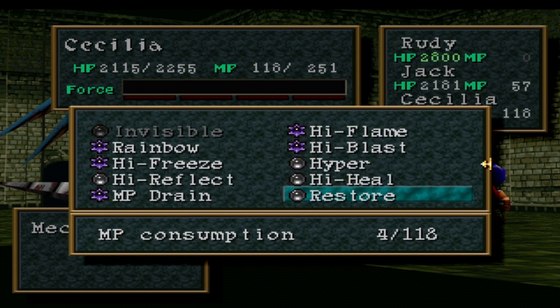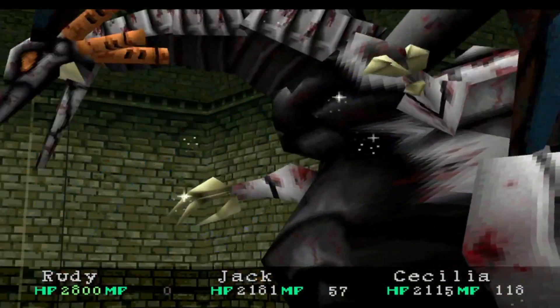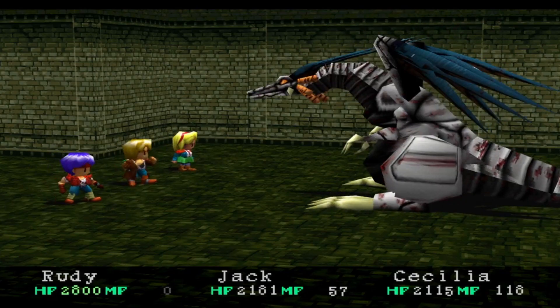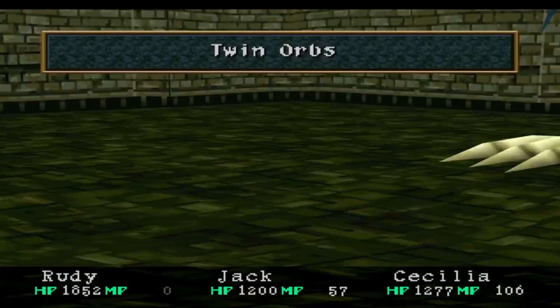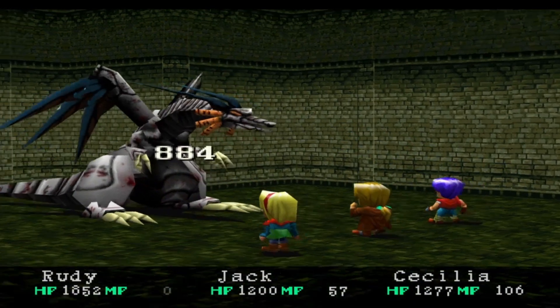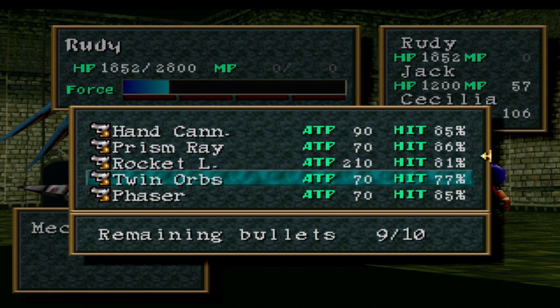We can actually do Hyper to raise Jack's attack — I should have done High Shield first. High Shield first would have been smarter. Next turn I also want to use Arm Down at some point. Oh, that's gonna hurt. Also, Cecilia does need to heal too, so she's got so much on her plate. Alright, good enough — Twin Orb damage, I'll take it.